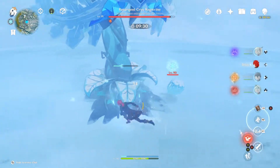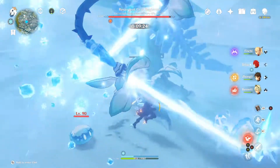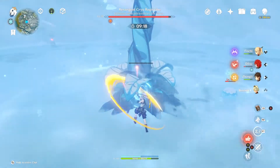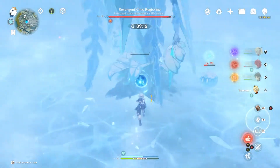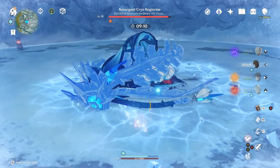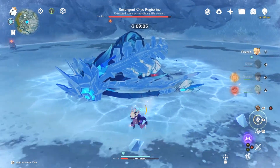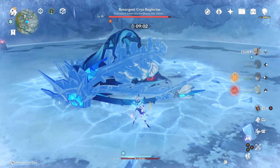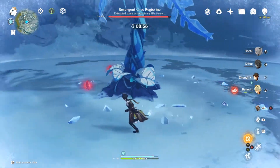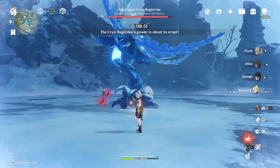We're just trying to break that structure down. When the Cryo Regis Vine does this move, you'll see there's an ice ring around it — if you stay on that, you will die, as you can see. I used this run to show you what you can do wrong. You can die by standing on that ring, and I got hit by that too — just letting everything hit me to show you.